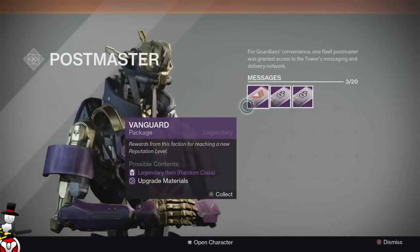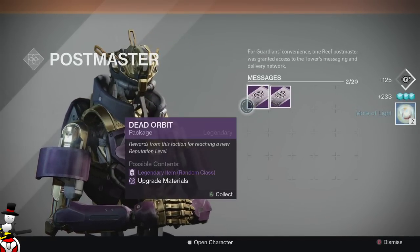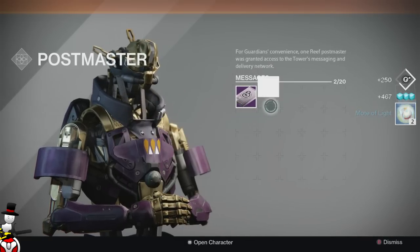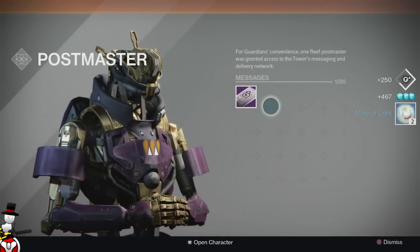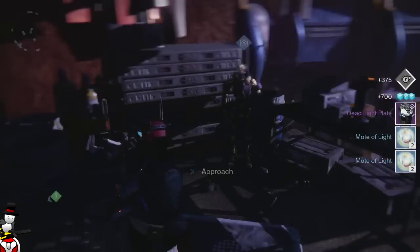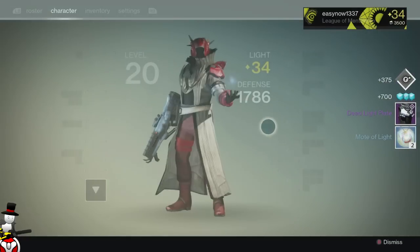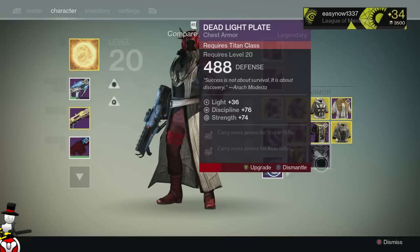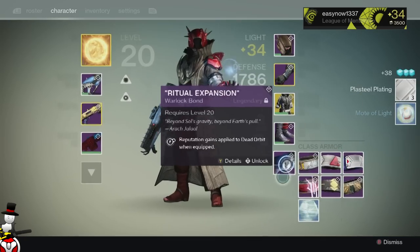In the Vanguard package we have two motes of light. Dead Orbit — oh my god, really? Last but not least, a Dead Light Plate — so pretty useless for the Warlock. It's a Titan piece: Discipline and Strength, carry more ammo for snipers, and carry more ammo for auto-rifles.